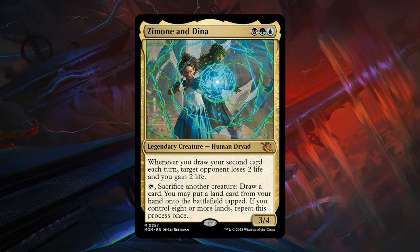Zimone and Dina is a 3-mana 3/4 legendary human-druid at mythic in the Sultai colors (black, green, blue). Whenever you draw your second card each turn, target opponent loses 2 life and you gain 2 life. Tap Zimone and Dina, sacrifice another creature to draw a card, then you may put a land card from your hand onto the battlefield tapped. If you control 8 or more lands, you can repeat this process once. Potentially drawing multiple cards with that ability is quite powerful. The main concern is having enough creatures to sacrifice — if you run out you can no longer use the ability, so make sure you have enough sacrifice fodder. B grade; getting all three colors by turn 3 will be tricky, but even later it should be quite powerful.